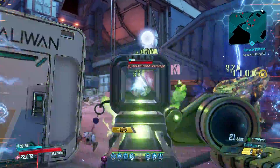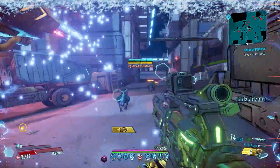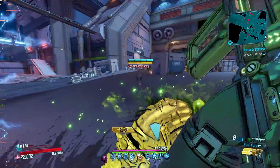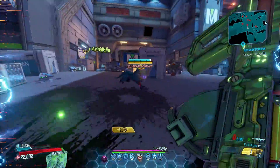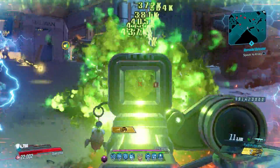That said, this gun is well worth having — it's a lot of fun to use. Sliding in at number 9 is the Breath of the Dying. This Dahl assault rifle is a base game item just like the Sickle, and it can be farmed from the Blinding Banshee in Desolation's Edge in Nekrotafeyo. It has a low drop chance of only 10%, so keep that in mind before you start your farm.